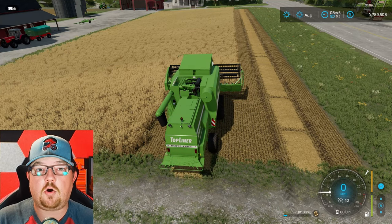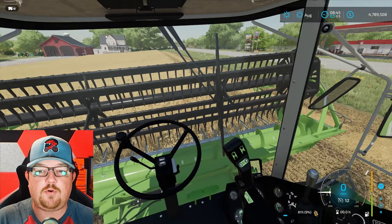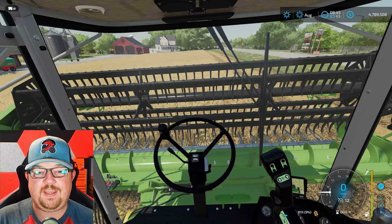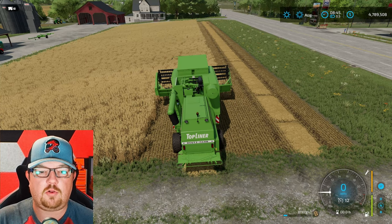Want to get inside the cab? Press down on your R3 and it's going to take you inside the cab. This is a little bit more difficult view, but it really lets you get super immersive in the game. I like to do it every once in a while, but the outside view is the standard one I use most of the time.